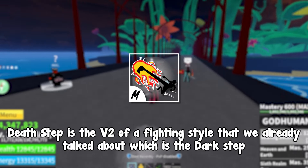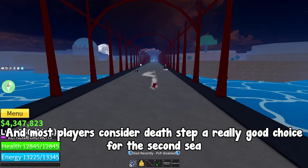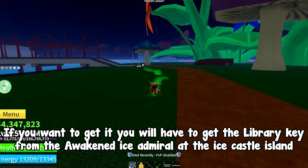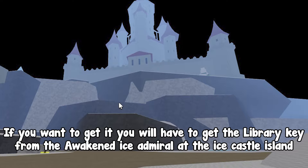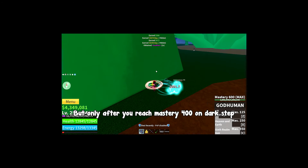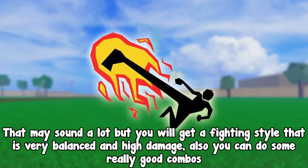Death Step is the V2 of Dark Step. Most players consider Death Step a really good choice for the Second Sea, which it is — but not the best one. To get it, you will have to get the Library Key from the Awakened Ice Admiral at the Ice Castle island, and then pay 2.5 million Beli and 5k fragments, but only after you reach mastery 400 on Dark Step.